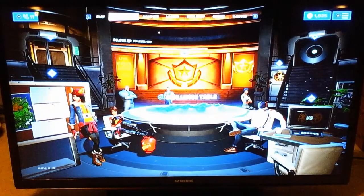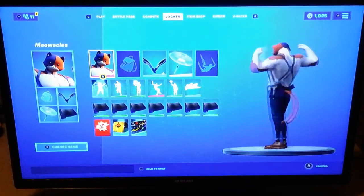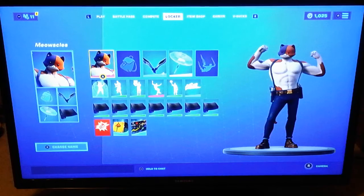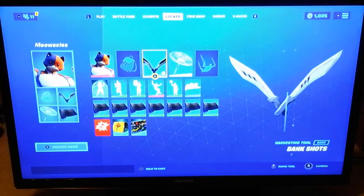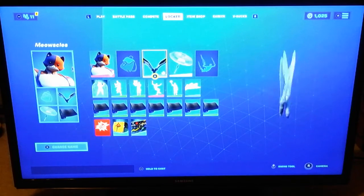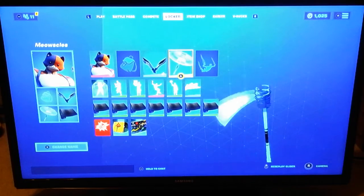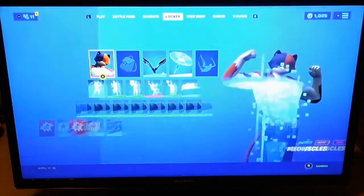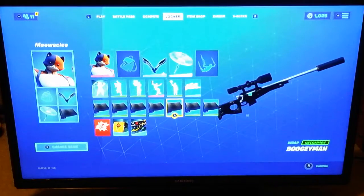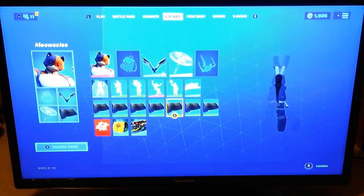We're going to start out with number five. Let me go over to my locker — this is our first one. It's not very good, but it's Meowsles. We put Meowsles with no back bling because I think he looks best that way. Then he has the white Bank Shots, the Season 9 Holographic glider, and then we got the Boogeyman wrap, which I think is the best.